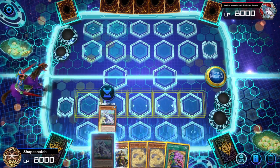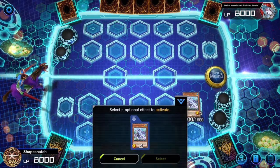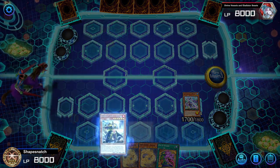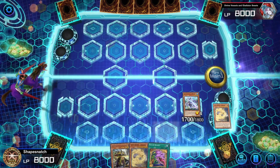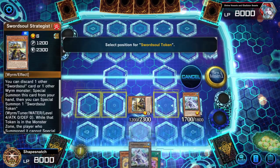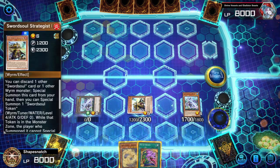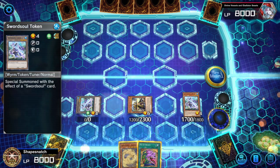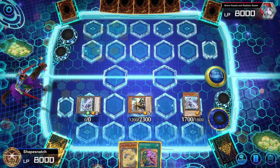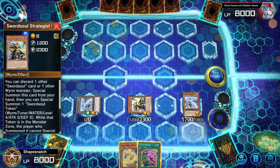So let's start it off - we will normal summon Moye and let's say our Moye gets Impermed and negated. The next step would be to use Longyuan's effect to ditch Ashuna, special summon itself, and get a token. Now normally, if you discard any other worm, the only play you would have is to make Chi Shao with the token and Moye, banish Blackout from your deck, get another token, and make a level 10 with Longyuan's. You would have a level 10 synchro and a level 8 synchro.